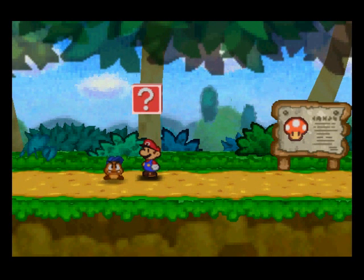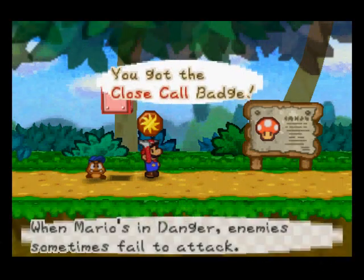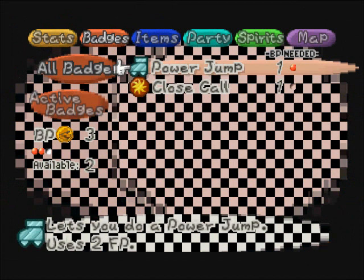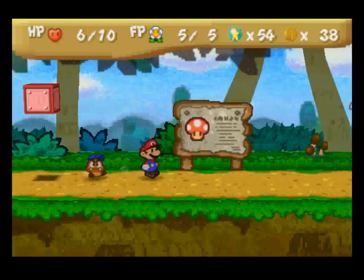Usually the yellow boxes have items or coins in them. These red ones, though — I believe they have a badge in them. And this one is Close Call. So when you're in danger, enemies sometimes fail to attack, which is pretty nice. We might as well go ahead and equip that, since we have two badges and after this we just have one BP left. But that's not a problem, because they only benefit you at this point.